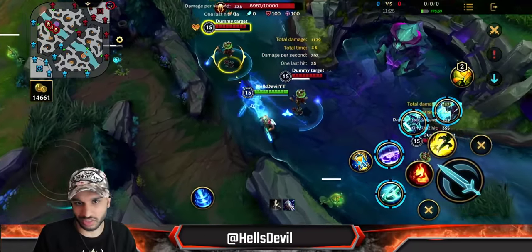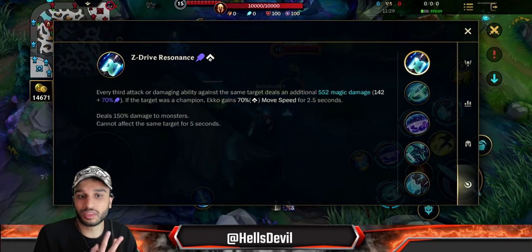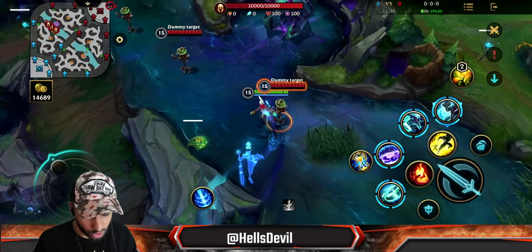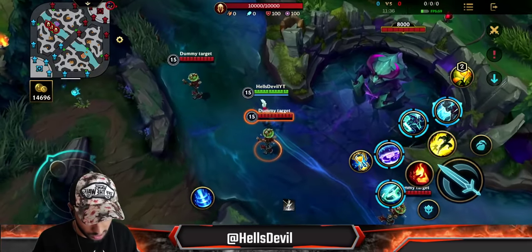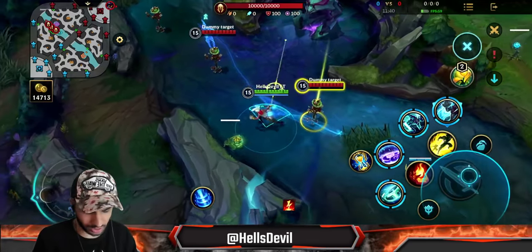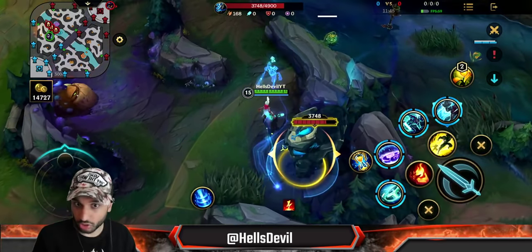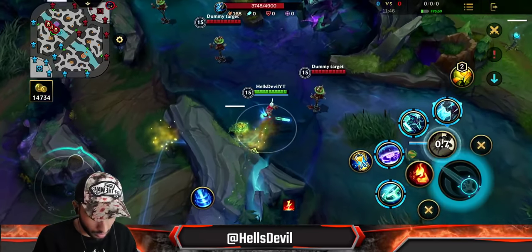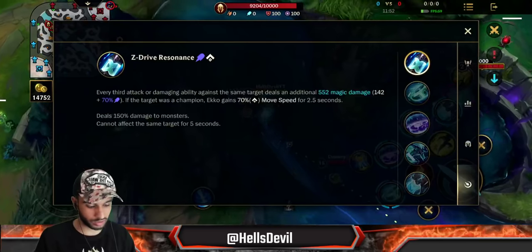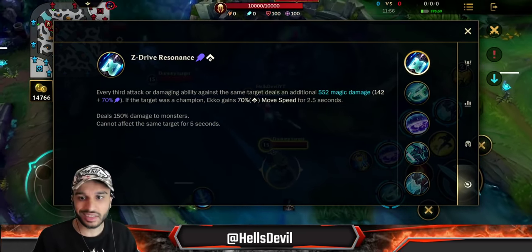You can stack the passive on multiple targets at the same time — stacking it on one target and then proccing it on another. Also, if the target is an enemy champion, Ekko gains bonus movement speed on the third hit. Against jungle camps like blue buff you get the bonus damage but no movement speed — only champions give you the movement speed. The movement speed also scales with level.